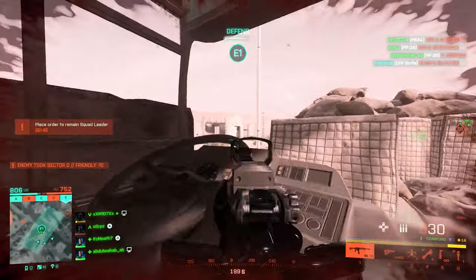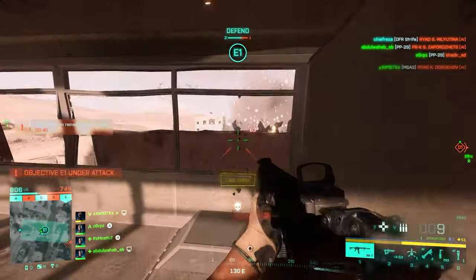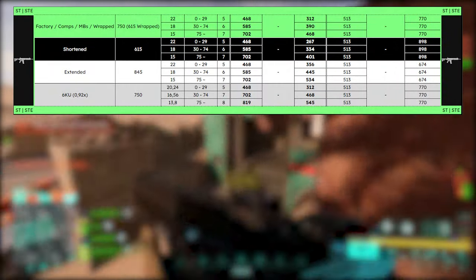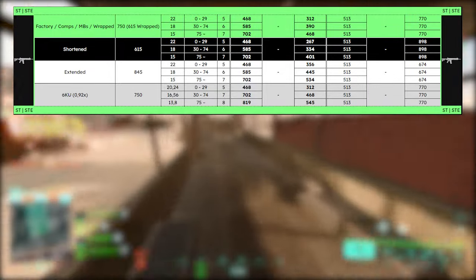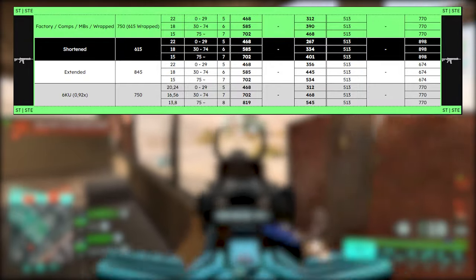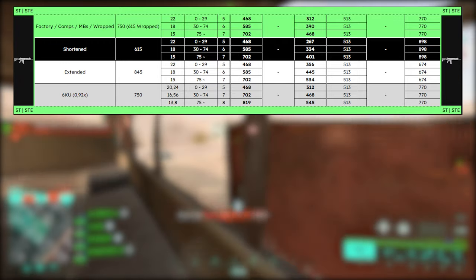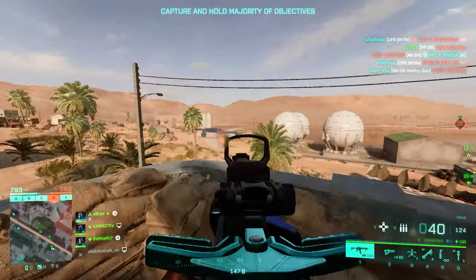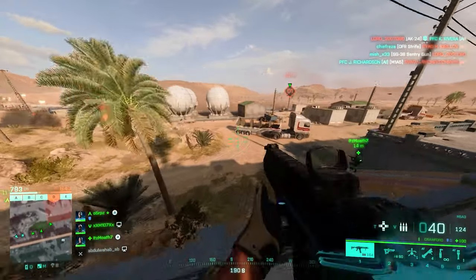Starting off with muzzle attachments — based on this chart for standard issue rounds, there's no damage penalty for using the short barrel instead of the standard barrel. Bullets to kill are exactly the same, TTK under 30 meters is even better with the shortened barrel, and you get 110 RPM more rate of fire, which is crazy. The only penalty is losing some muzzle velocity, which is a fair trade.